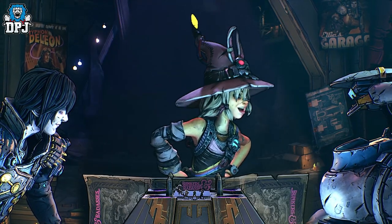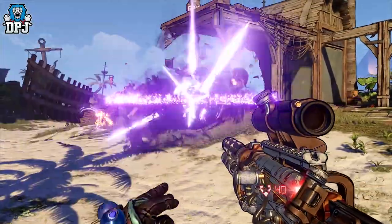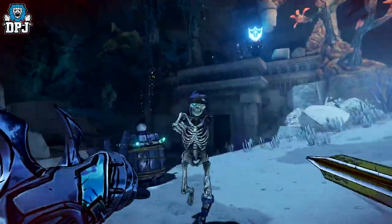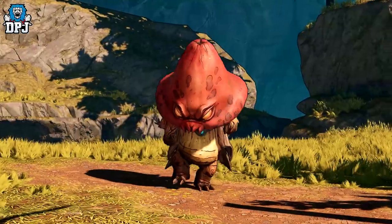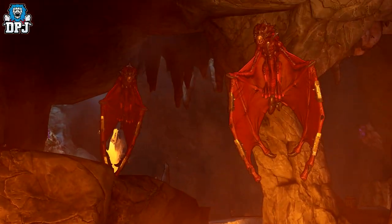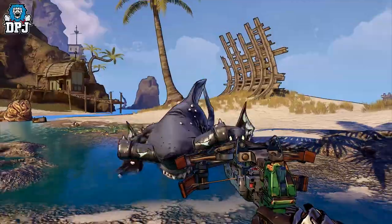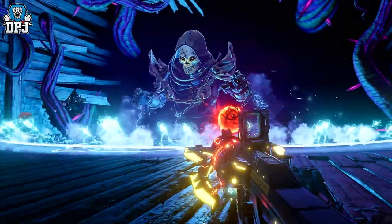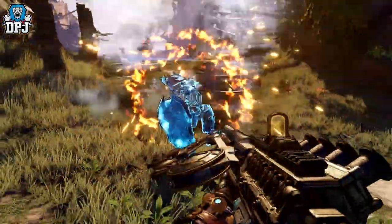Now, in terms of the gameplay, it does look a lot like Borderlands, as you would imagine. But some of the abilities we see here look absolutely incredible, and I cannot wait to learn more about them and the players that use these abilities. We also see snippets of new areas. What really stands out to me is the kind of piratey treasure island themed area, where we see amazing looking enemies — the skeletons, the sharks with legs running at you, the big sharks that run on all fours. It just looks absolutely amazing.